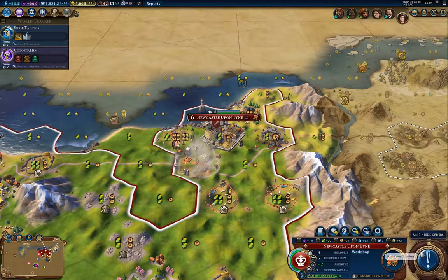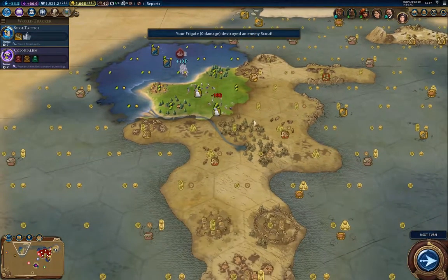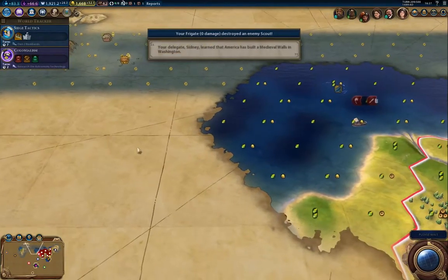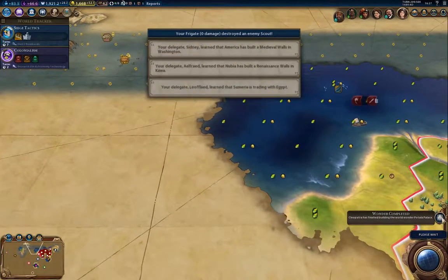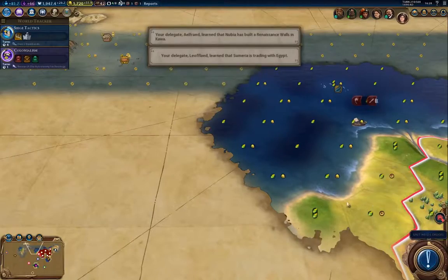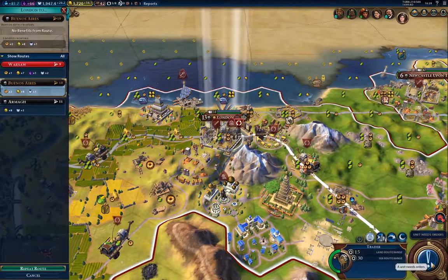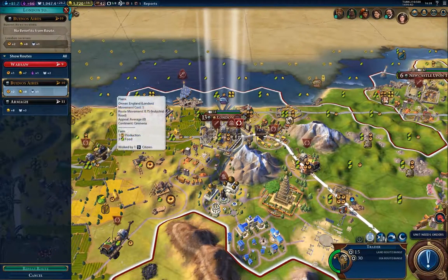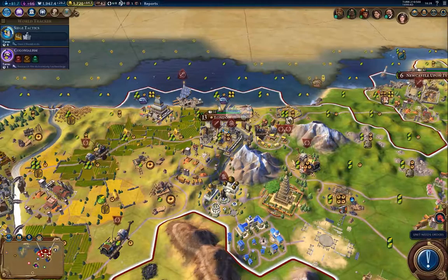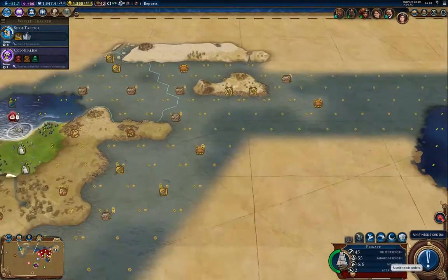I'm going to build the production buildings. There's my settler coming. Cleo built a wonder. I'll repeat that trade route — seems like a smart thing to get another one of those guys out there.